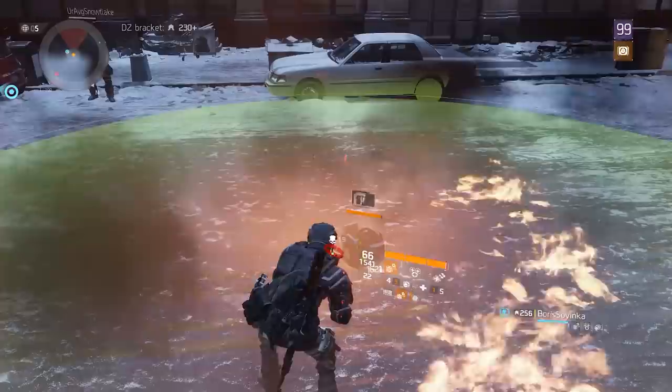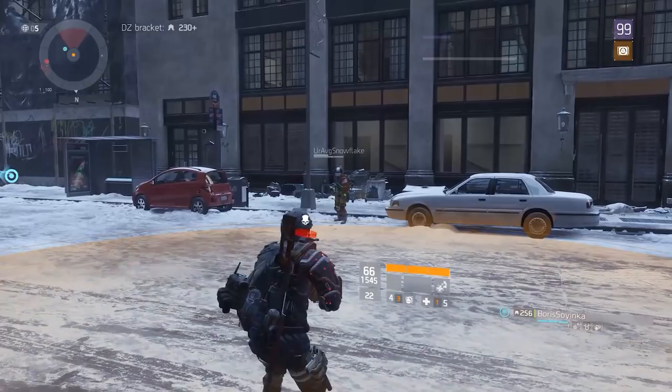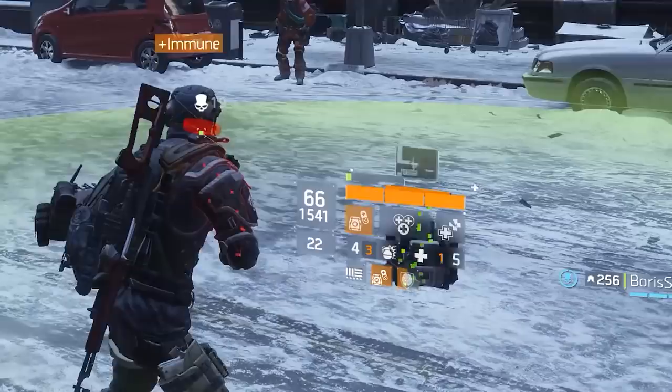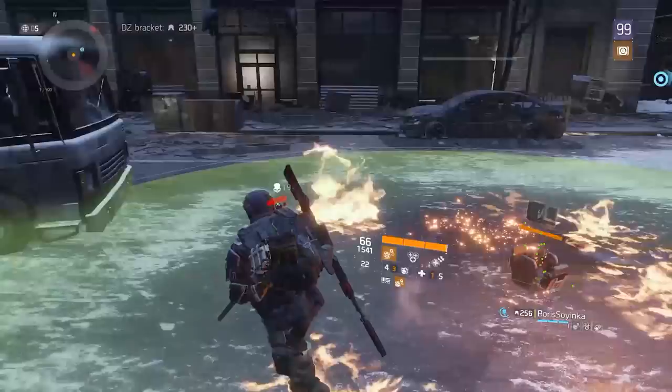Next is the bug where the support station continues to give players full immunity even after being hit by an EMP effect. You stay on your immunizer so you're immune, someone EMPs the support station, and then you walk out and back in. If done correctly you'll get the immunity buff underneath your health bar even while the station is still under EMP. And it's not just visual — if someone tries to shock you or put you on fire, you will still be immune.